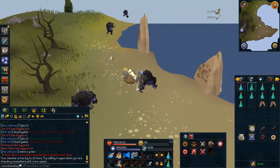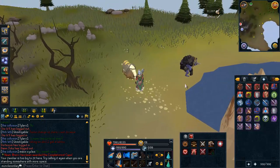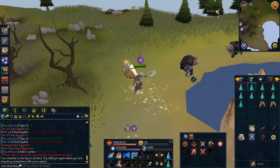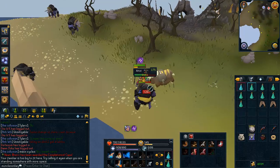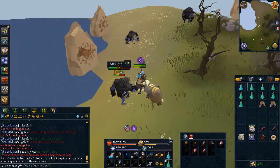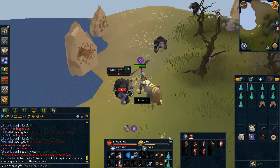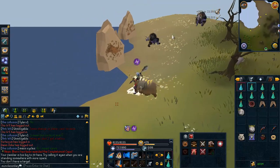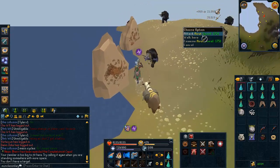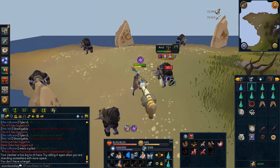Drygores do quite well against the ranged mode ones. If you decide to drygore this task — which I would not recommend because mage is much faster — if you need combat XP or something, you do want to only attack the ranged ones with drygores. Turn on turmoil and pot up normally. Since melee and ranged have thresholds that can stop their special attack and magic does not, the general advice is to get up to sunshine as soon as possible because there is no need to save adrenaline for thresholds, then just absolutely destroy their face.